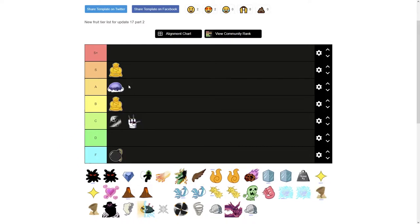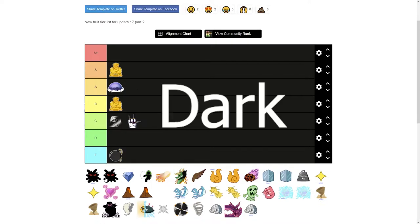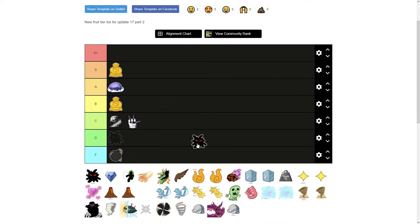Control Fruit I'll put in A tier. You do have to keep summoning your room again and again. When you first get Control, you've only got Levitate, and it only has two other moves — Echo Knife and Gamma — which aren't too bad but aren't very good either.